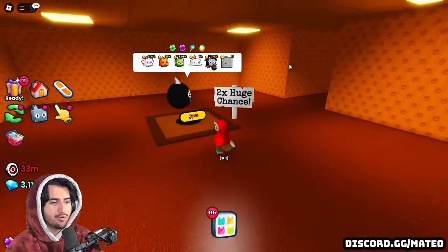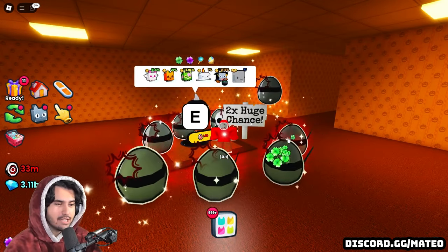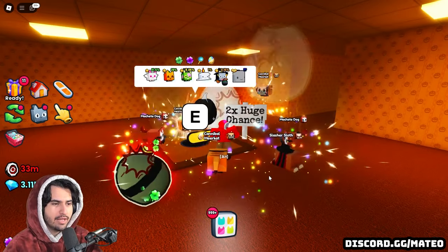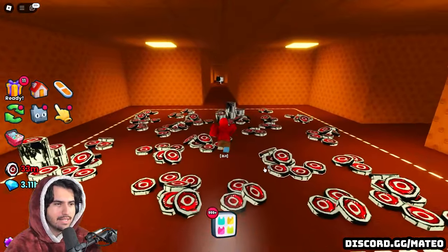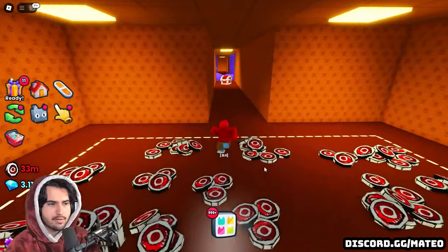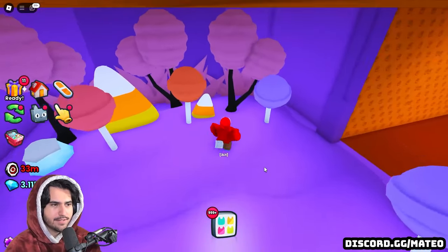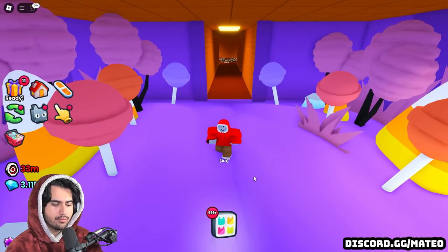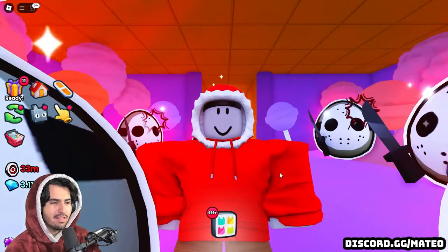I found a room that has a 2x huge chance, so hopefully this will give us twice the chance at getting a huge from one of these eggs. Doesn't look like it though — don't open exclusive eggs in that room. We see another egg over here. Let's check out this room — okay yeah, this is actually the first time I've seen this room. It's a little Halloween-themed forest type of room, so this might be the room that gives us that titanic luck.